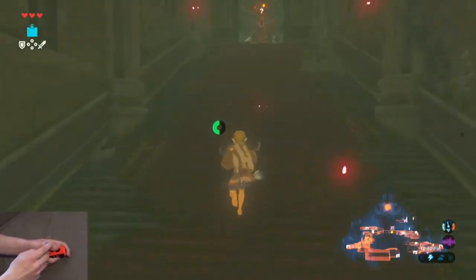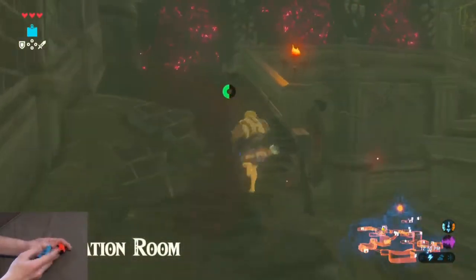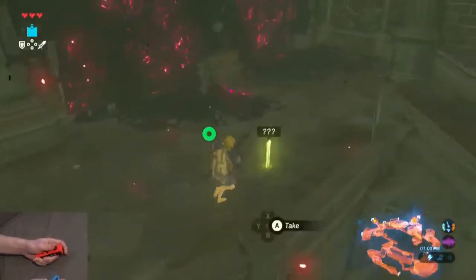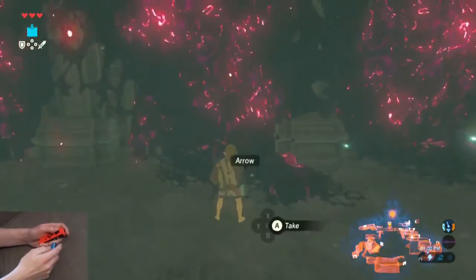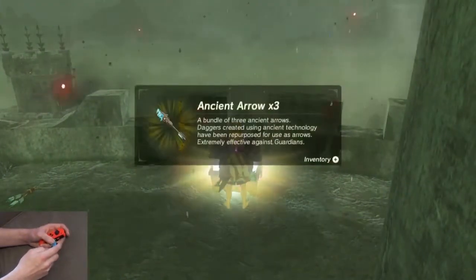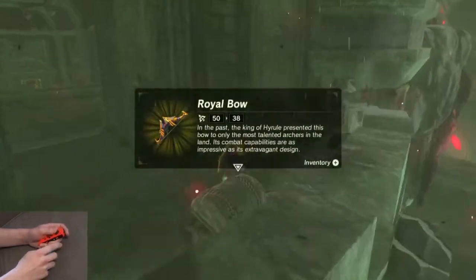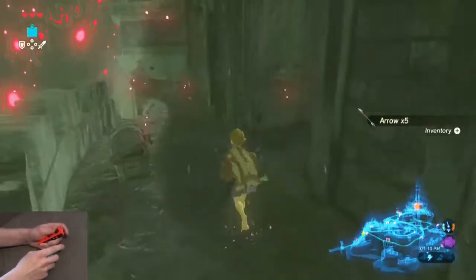Run up these stairs. This guy's going to come at you — go to his right. Anyone with a spear cannot hit you if you're running to their right. Shoot this eye; don't miss. Grab the Thunder Blade. Pick up any arrows if you need to. Open the chest to get some Ancient Arrows — they'll be extremely useful.